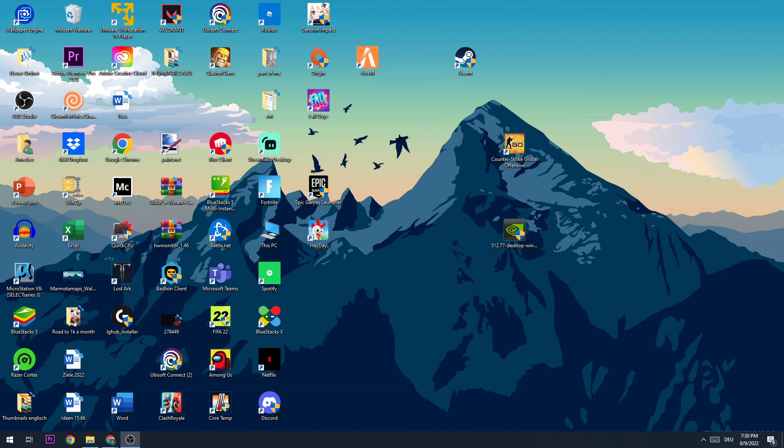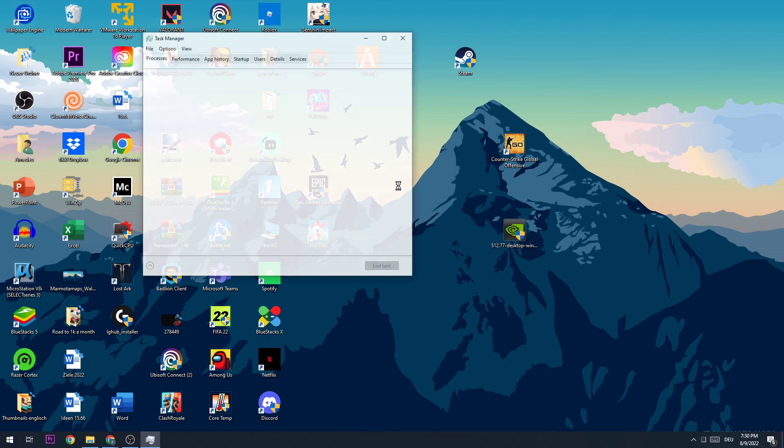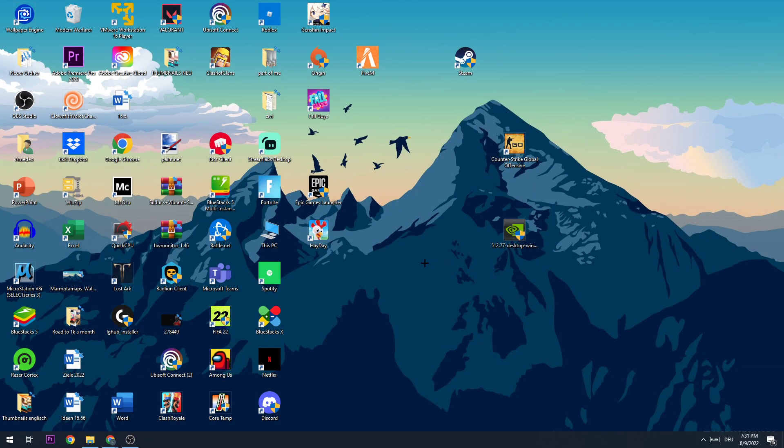Open Task Manager using the keyboard shortcut or by right-clicking your taskbar and selecting it. Once open, press B to search for Battlefront 2 or anything related to it. If nothing pops up, great. If something does appear, right-click it and end the task. Once done, you can close Task Manager.